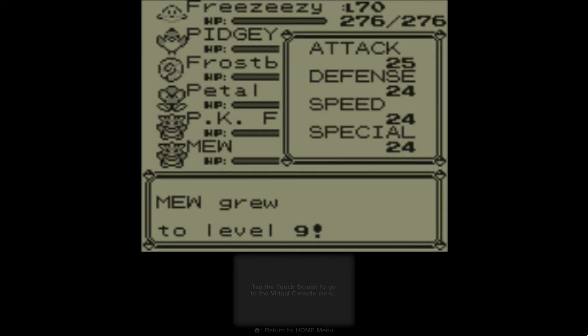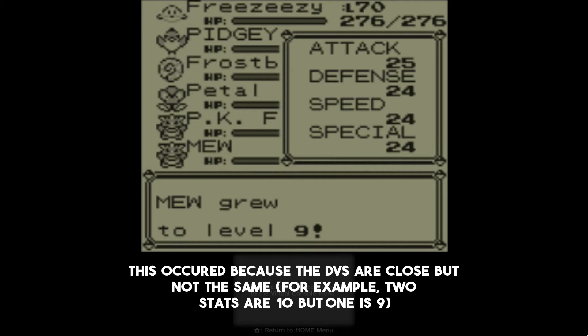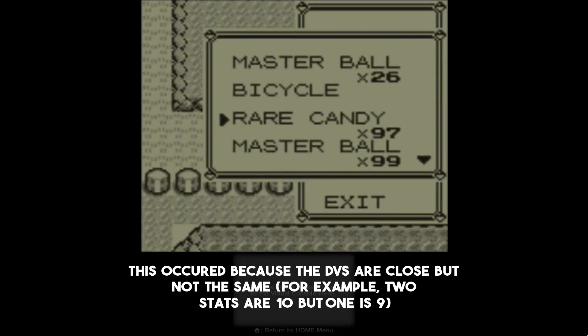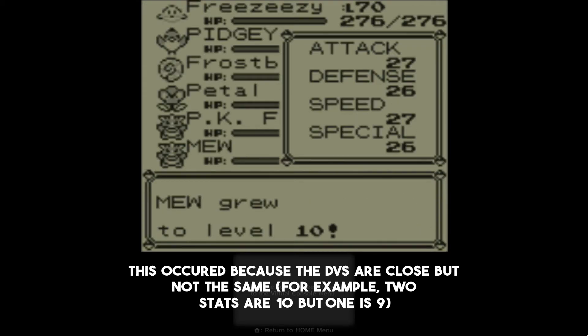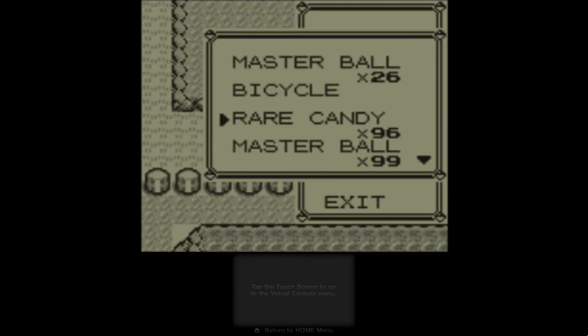All the stats are 24 right now — they're probably close but not equal, as you can see. If they were truly 10/10/10, they'd all be 22 and stay equal the whole time. Let's level it up a few more times to prove the point — look, they've split: 26, 27, 26. If they were potentially 10/10/10, they would stay all the same every single time. Even if they go back to being equal temporarily, if they were ever not equal at one point, they're not gonna be equal stats overall.